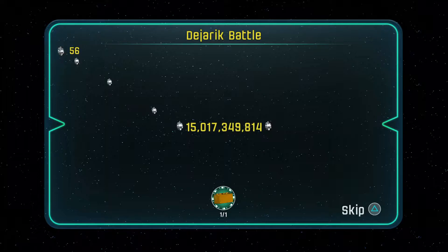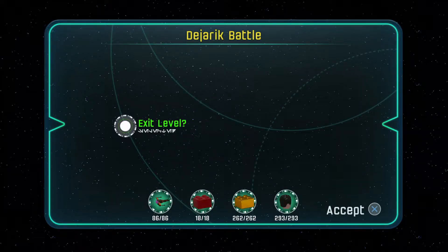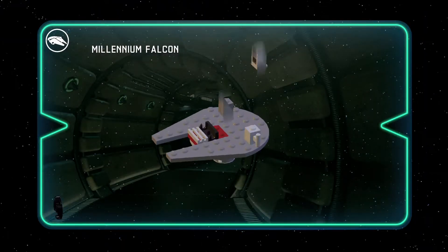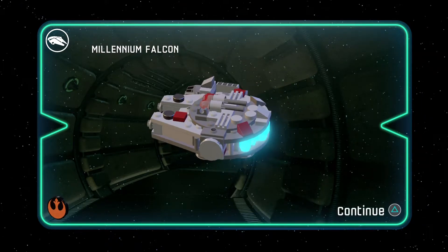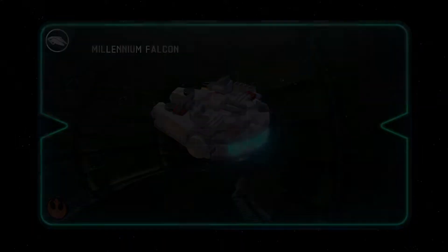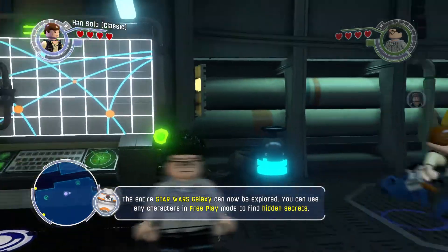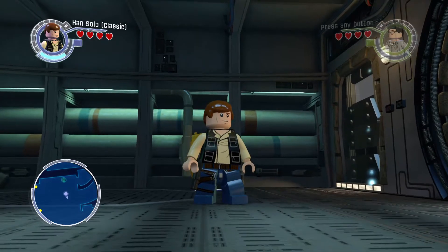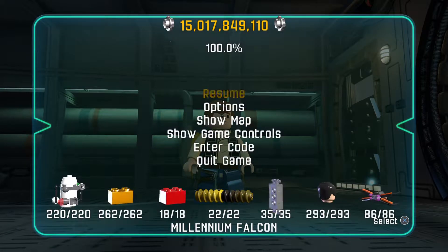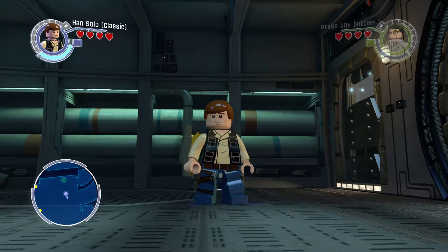All right, so that was pretty much it. I'm not going to do it again since I already did it once. That was an insane amount of studs — I don't even need to do it again. So guys, that is going to be it for this video — the tutorial on how to get studs really fast in Lego Star Wars: The Force Awakens. We're at 15 billion now, and we were at 14 billion when we started this video.